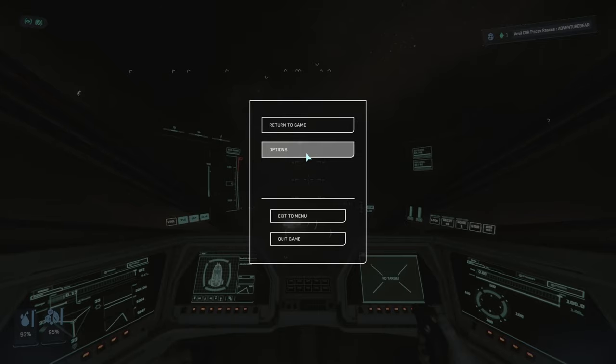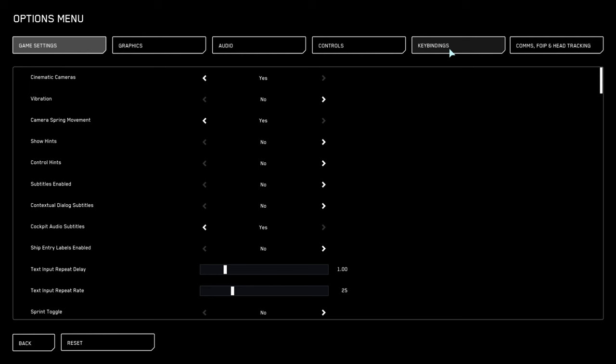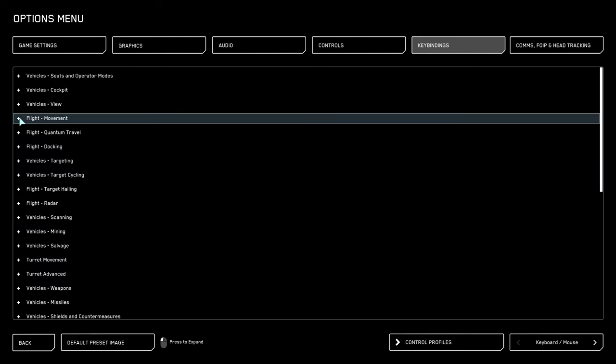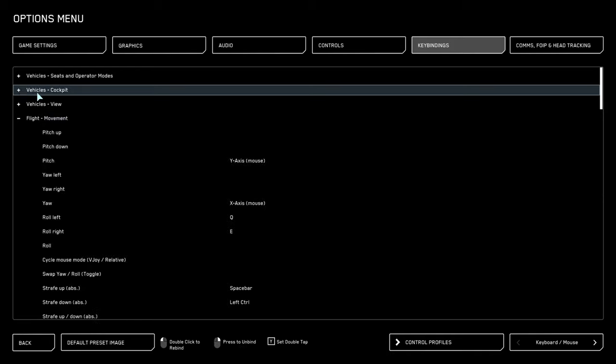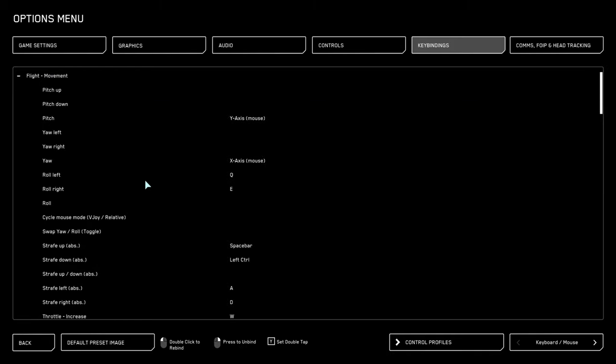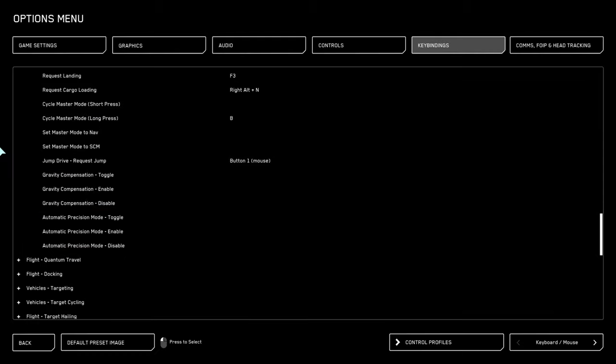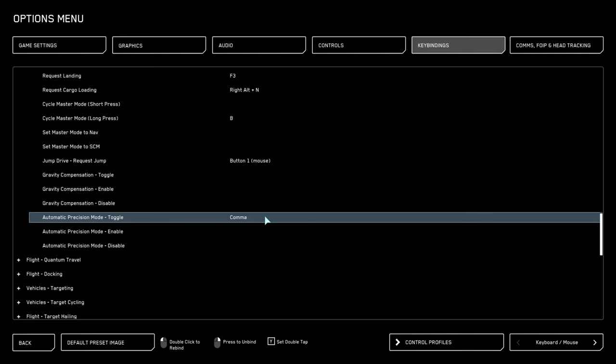Open up your options menu, go to your key binds, then go to advanced controls customization. Expand the flight movement option near the top, scroll to the bottom of this list, and there you will find automatic precision mode toggle — enable and disable. These are all unbound by default.